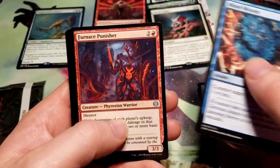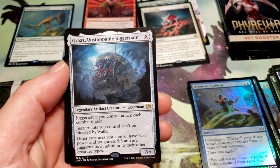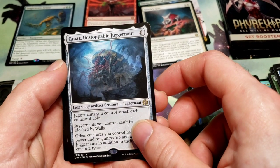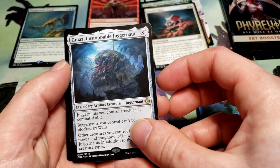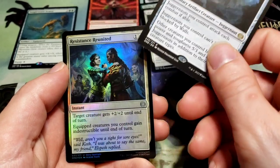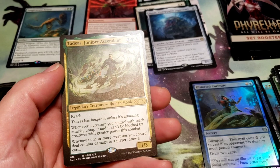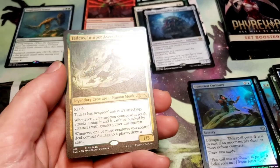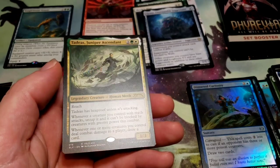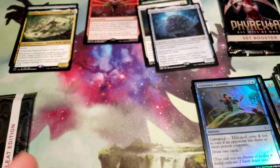Commons, uncommons, garbage - Unstoppable Juggernaut. I just realized I thought this was a Phyrexia card - it is not, it is just a Juggernaut. A foil Resistance Reunited, and - I don't think I've pulled that one - what is this? Oh, this is the Street Fighter card! Why are they in these packs? I never pulled one of these in any of the other packs I pulled.